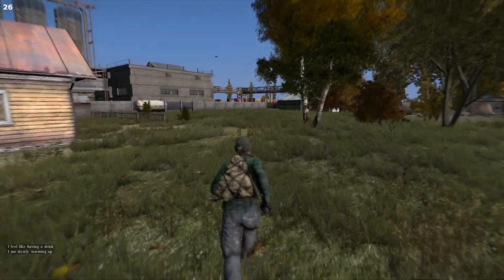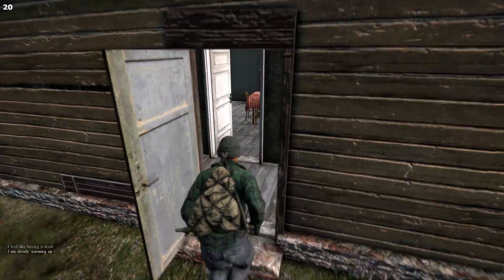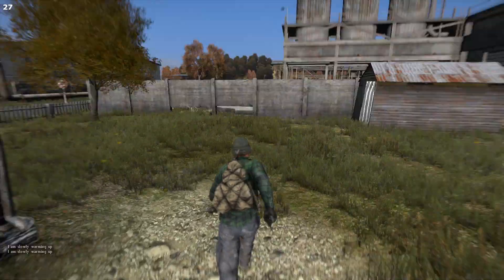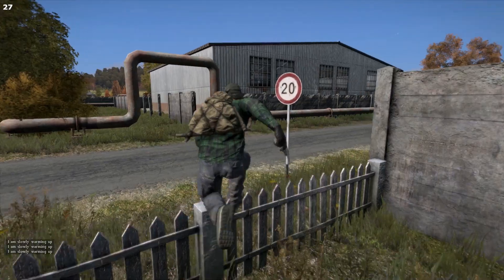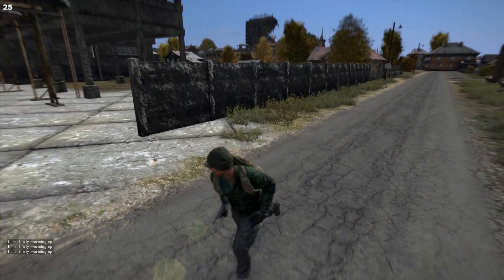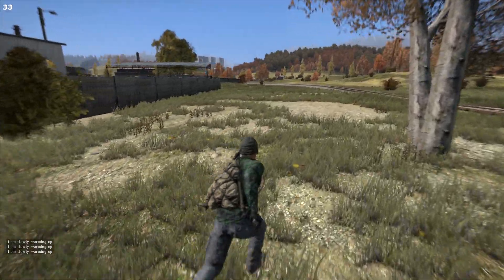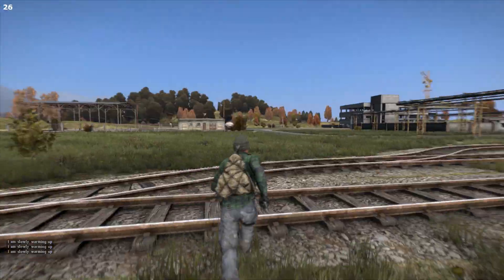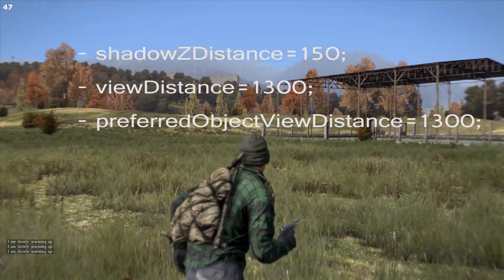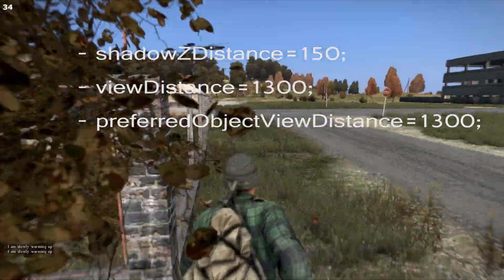If after lowering all these settings you're still struggling with low FPS, go to Documents or My Documents depending on your OS, open the DayZ folder, and find the file called YourAccountName.DayZProfile. Scroll all the way down and you'll find important settings. Shadow Distance you can set down to 250 — the water will look uglier and shadows won't show beyond 50 meters, but you may get an FPS improvement.